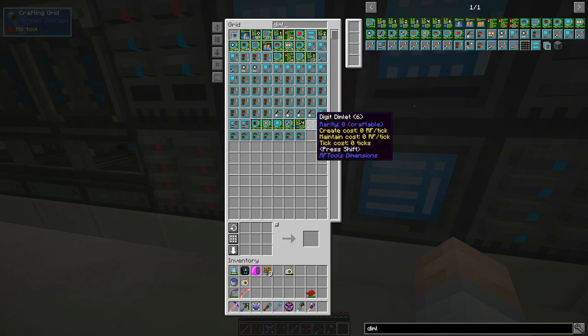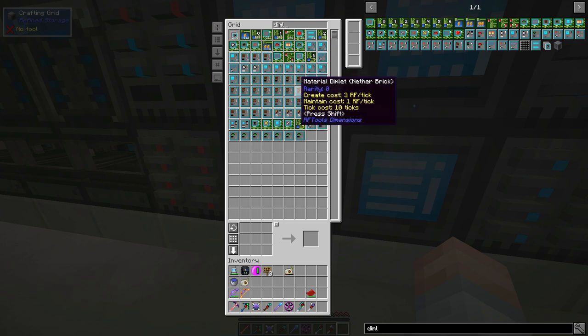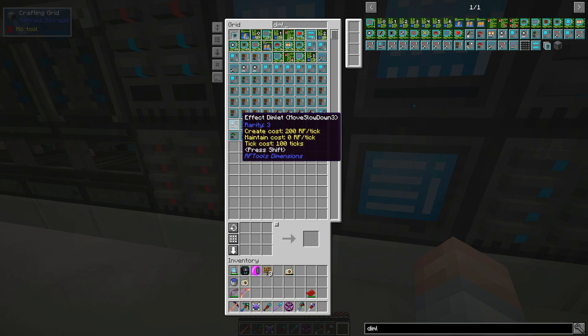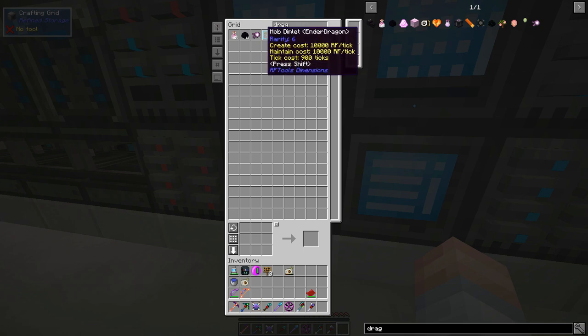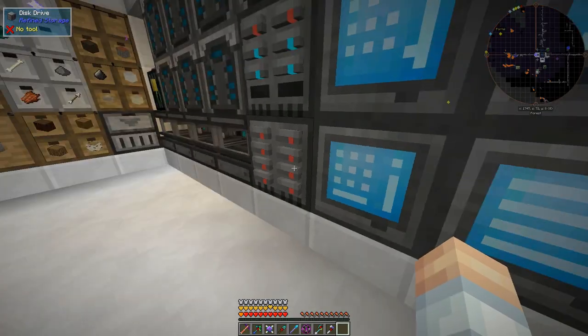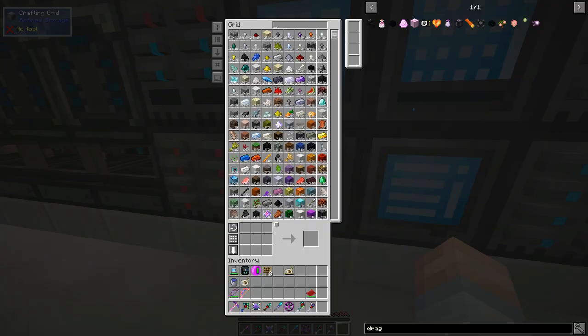As a result I got a dragon dimlet — mob dimlet Ender Dragon. When I killed the dragon one of those times I did get the RF Tools syringe filled up with it, so we're not doing too badly there.